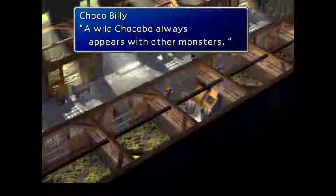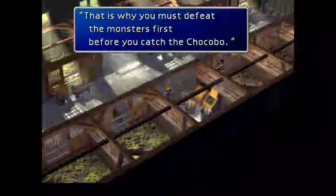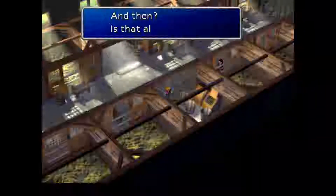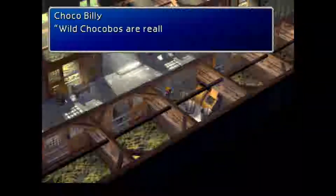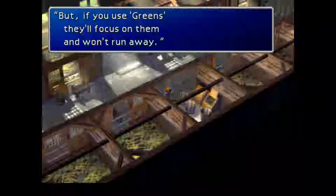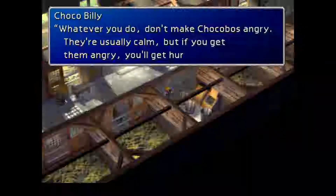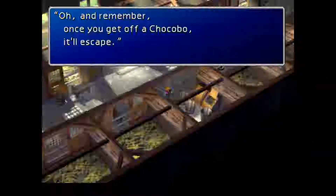A wild chocobo always appears with other monsters, but you won't be able to catch it because of the monsters. That's why you must defeat the monsters first before you catch the chocobo. Wild chocobos are really cautious — they'll run away from the smallest things, but if you use greens they'll focus on them and won't run away. Whatever you do, don't make chocobos angry; if you get them angry you'll get hurt. And remember, once you get off a chocobo, it'll escape.